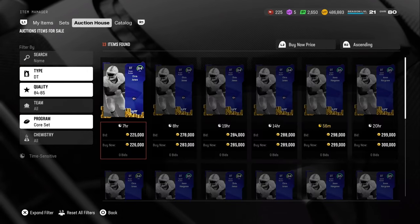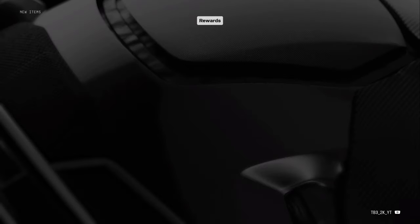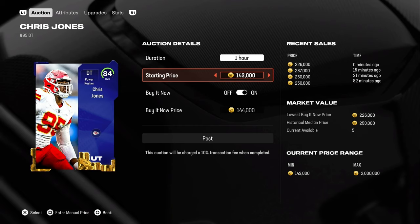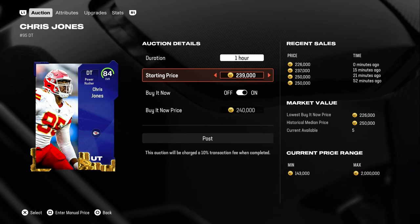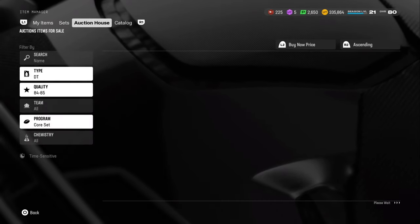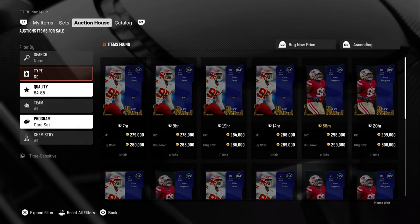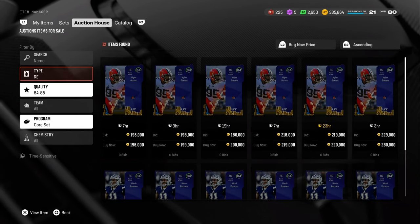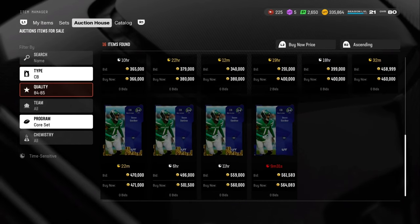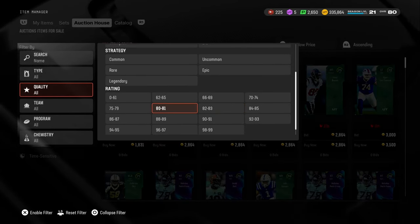I'll try to snipe that card. I'm not 100% sure if it's a sniper nut, but I'll try 70k for 280k profit. If it works, great — if not, oh well. I won't really lose many coins on it if he doesn't sell for that. Might as well try. Go through each position on the filter and find whatever position you want to work with.